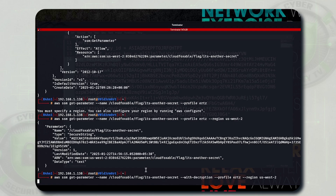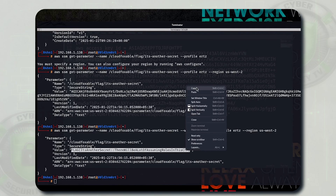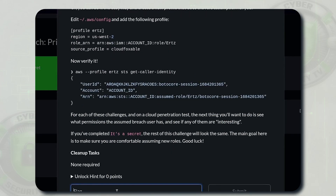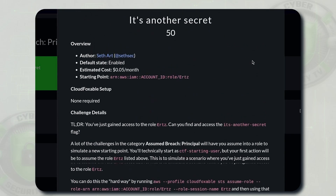It will take some time, and once executed you will see the flag in clear text format under the value field. Copy the flag, open the challenge window, and paste it into the 'It's Another Secret' challenge. We can see the challenge is completed. It's pretty straightforward!